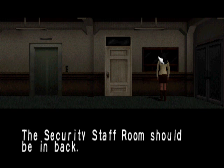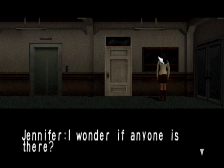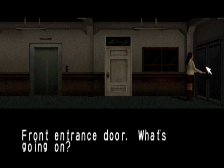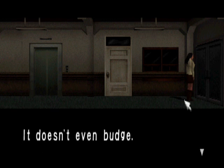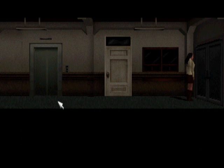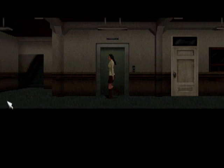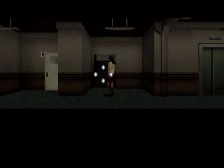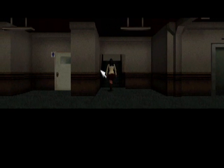The security staff room should be in the back — I wonder if anyone's there. We just checked, didn't we? Yeah we did. Front entrance door — doesn't even budge. That's what happens when you're in a survival horror game, sweetie. Things don't make sense, like a guy with a giant pair of scissors.